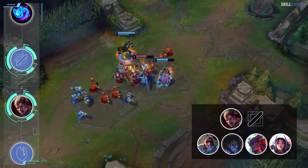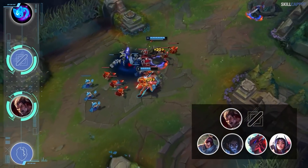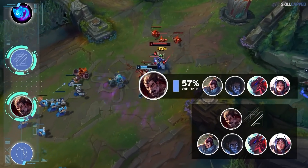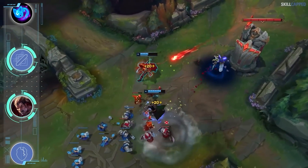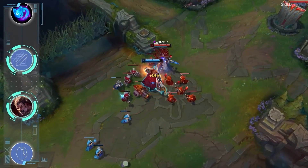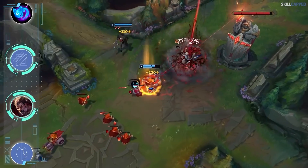If we dive into Darius mid's most common matchups, he's being picked into Yasuo, Sylas, Yone, and Aurelia the most. If you thought 53% win rate was nuts, Darius holds over a 57% win rate into all 4 of those picks. The reason is that you start W level 1 and completely zone those melees off the wave. If they walk up for farm you smack them with W, and since it's only on a 5-second cooldown, you rinse and repeat once it's back up.